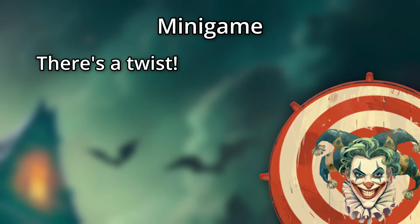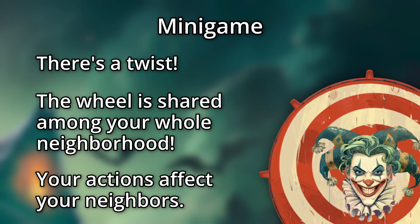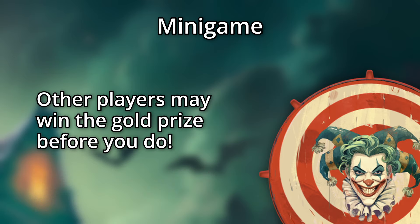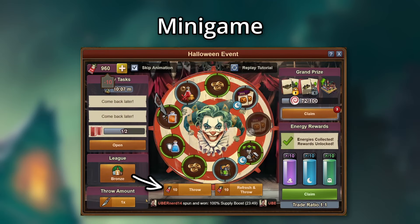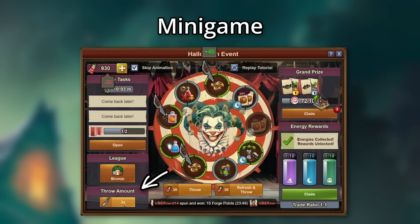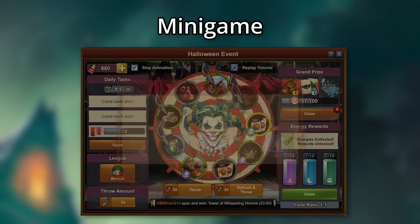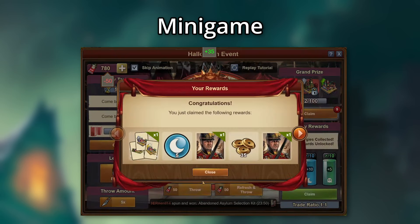However, there is a twist. The wheel of prizes is shared amongst your entire neighborhood, so anything you do affects them and vice versa. This means other players may win that gold prize before you do. Each spin, with or without the refresh, costs 10 tickets. You can choose to throw three or five knives instead of just one, which will speed up your spending of currency, giving you a higher chance of winning a good reward on the wheel for that throw. However, overall this will net you fewer high-tier rewards for the available currency.